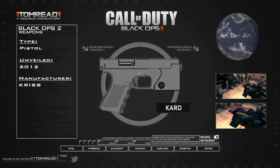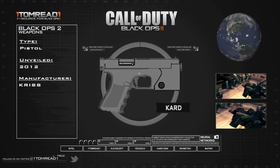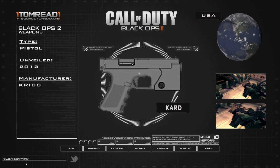The manufacturer of the gun is KRISS. You guys might actually remember them from Modern Warfare 2 — they developed the Vector — so we have seen some KRISS guns in the game before. KRISS are actually based in the United States of America, as you can see on the map.